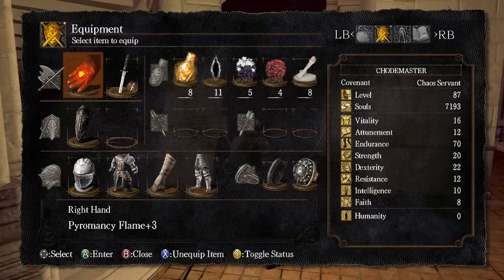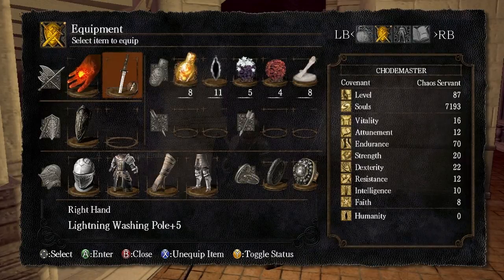One other thing I wanted to show you — I have upgraded my Lightning Washing Pole all the way up to plus 5. I used the Titanite Slab that we got in the Undead Asylum in order to do that.